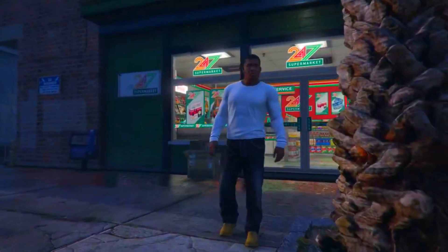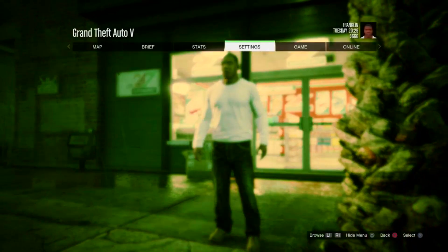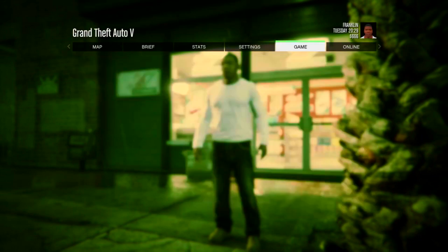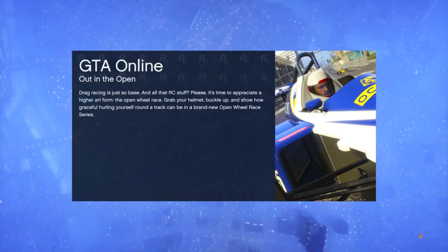Yo, what up gamers, welcome back to a brand new video here on the channel. Today I've got another glitch for you which will allow you to save any car in GTA 5 Online or give cars to friends — basically allow you to take any car from your friend or give cars to your friends. For this glitch you'll need a MOC with the personal vehicle storage inside, and obviously your friend as well.